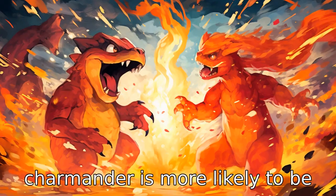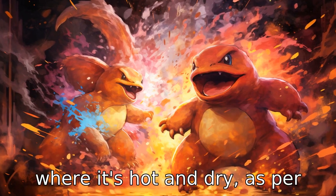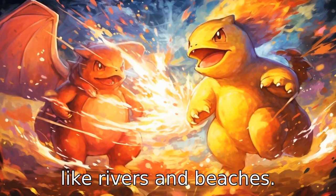Difference 6. Charmander is more likely to be found in mountainous regions where it's hot and dry, as per the Pokémon lore, whereas Slowpoke stays near water bodies like rivers and beaches.